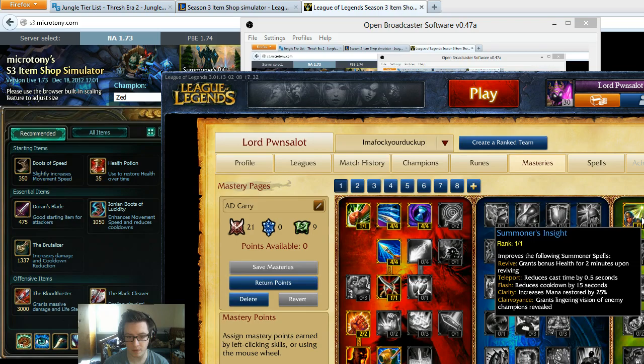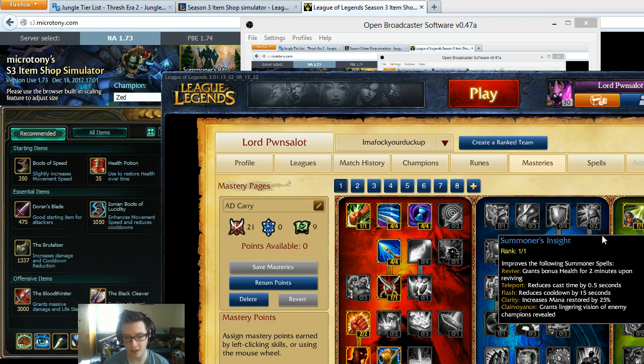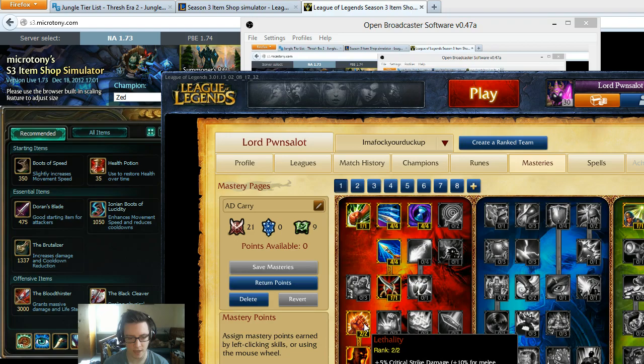Summoner's Insight — I take this since he's not going to use Mana Regen, though you could opt out of it. As for Lethality and Frenzy, if you're going to build crit this is actually really strong — you get attack speed, and even for two seconds it could land you another crit. Getting IE is actually pretty good on Zed because he can use it effectively. Mastermind is self-explanatory — cooldown reduction on your summoner spells is just awesome.